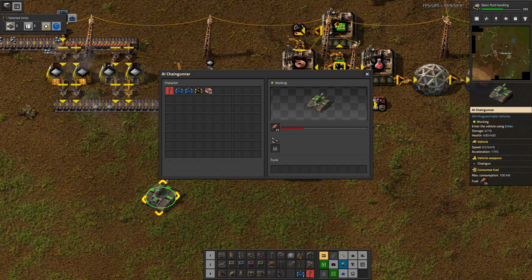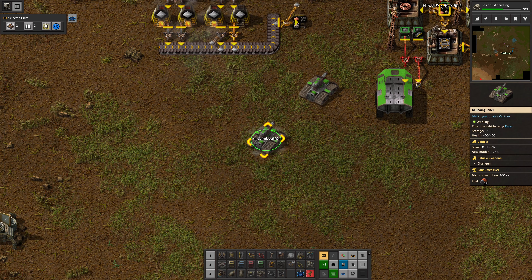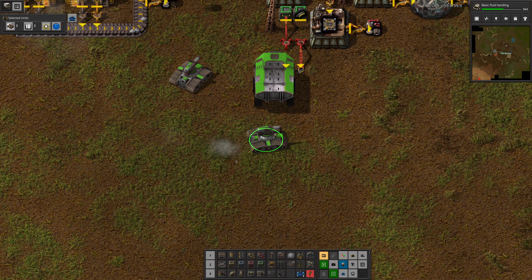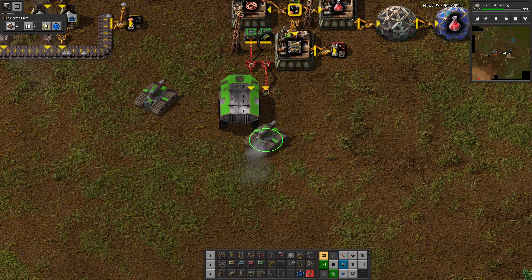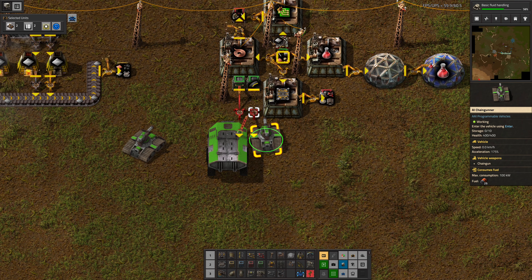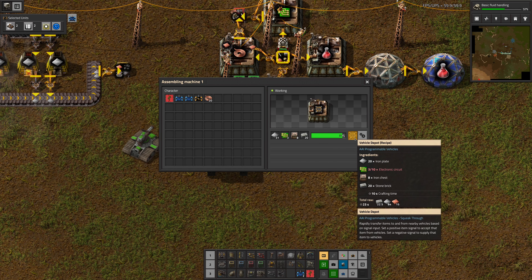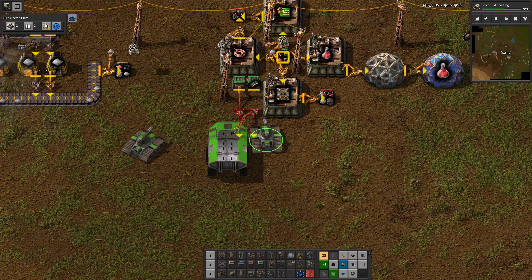This chain gunner has eight bullets, and this one has zero bullets. Let's see if we can load this up with some bullets. This whole situation is not very ideal. We'll sort this out - probably with these vehicle depots. I'm guessing these vehicle depots are what's going to supply our vehicles with fuel and ammo and all that stuff.